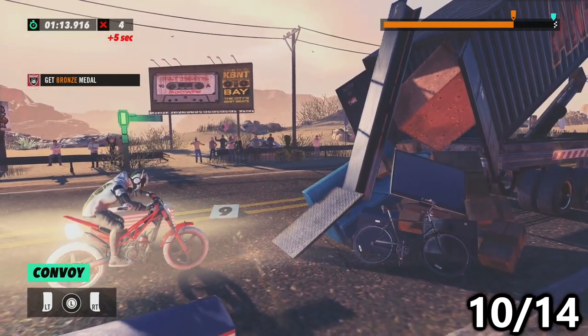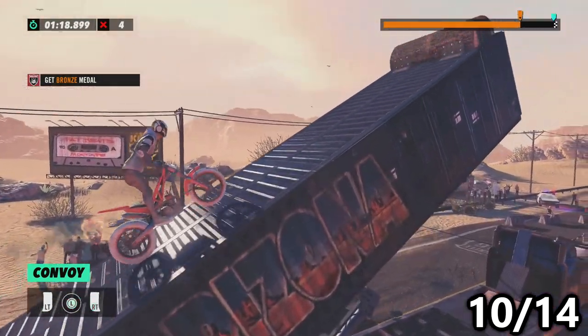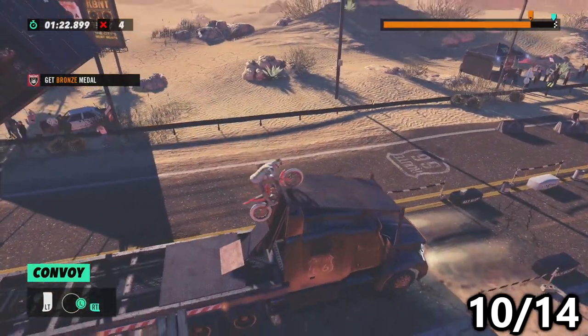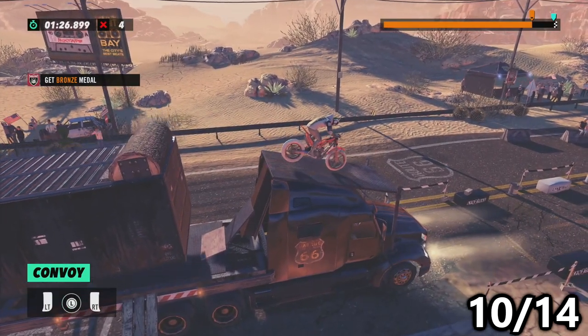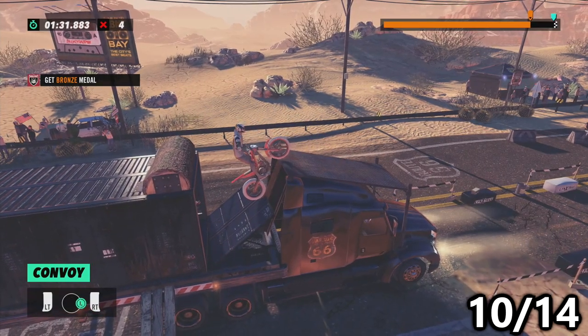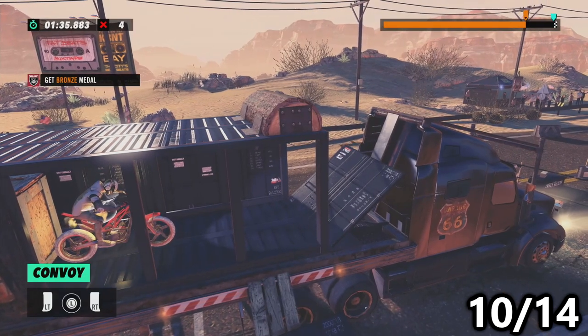On the level Convoy, make your way to checkpoint number 9, then get over the small log and land on top of the truck, making sure you don't go off onto the pavement below. If you wait long enough, the container will drop down and open up, and you can just reverse straight into it, revealing a cleverly placed squirrel.